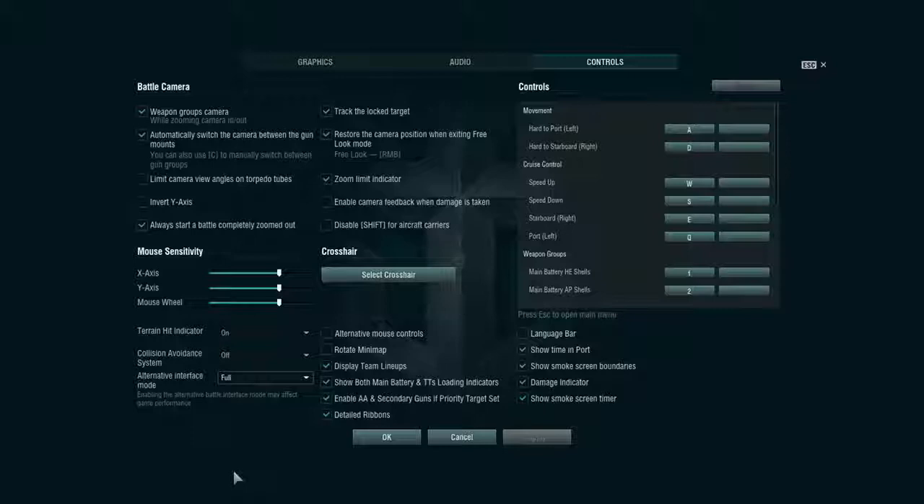In Displays, detailed ribbons you want this on. I personally like having both the main battery and the torpedo tube loading indicators visible at the same time, especially for destroyers, so you don't have to keep swapping back to your torpedo tubes to see how long until they come up. The smoke screen boundaries and smoke screen timers should be on by default, but if they're not, turn them on — that's very handy.